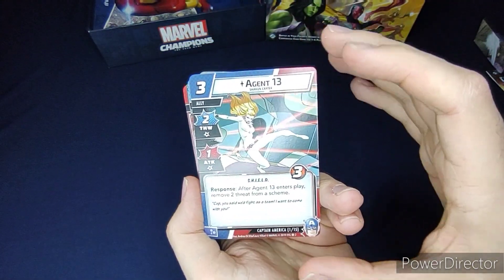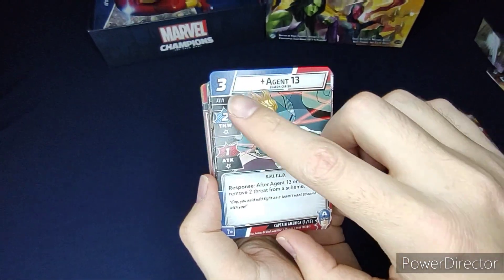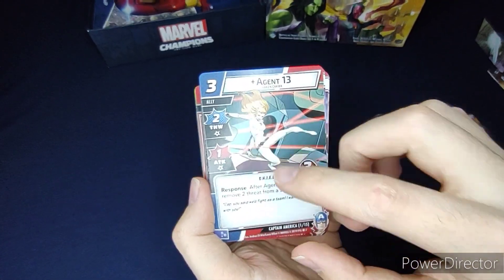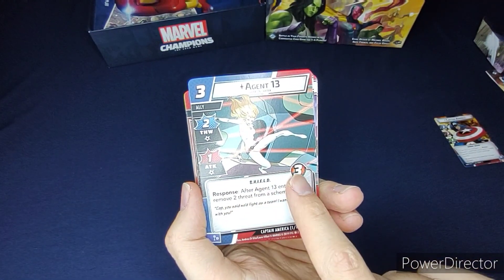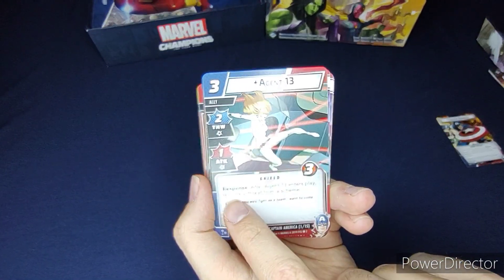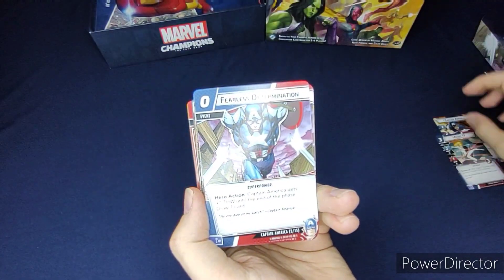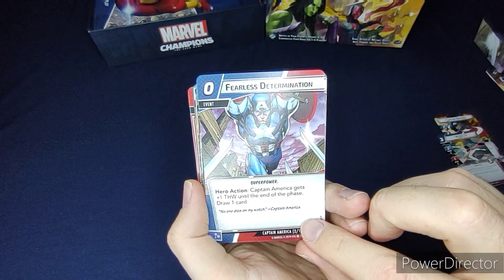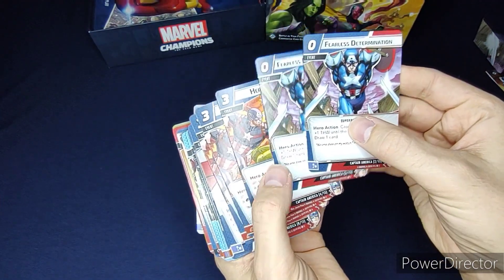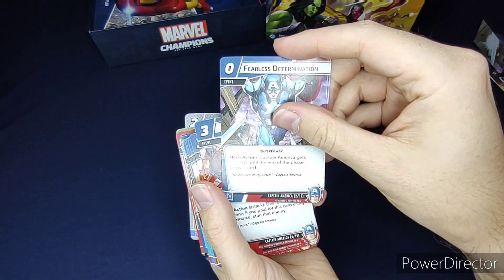Now the Captain America specific cards. We got Agent 13, which is an ally costing three, attack of one, health of three. Her response: after Agent 13 enters play, remove two threat from a scheme. Then Fearless Determination — we got two of those — cost zero as a hero action.